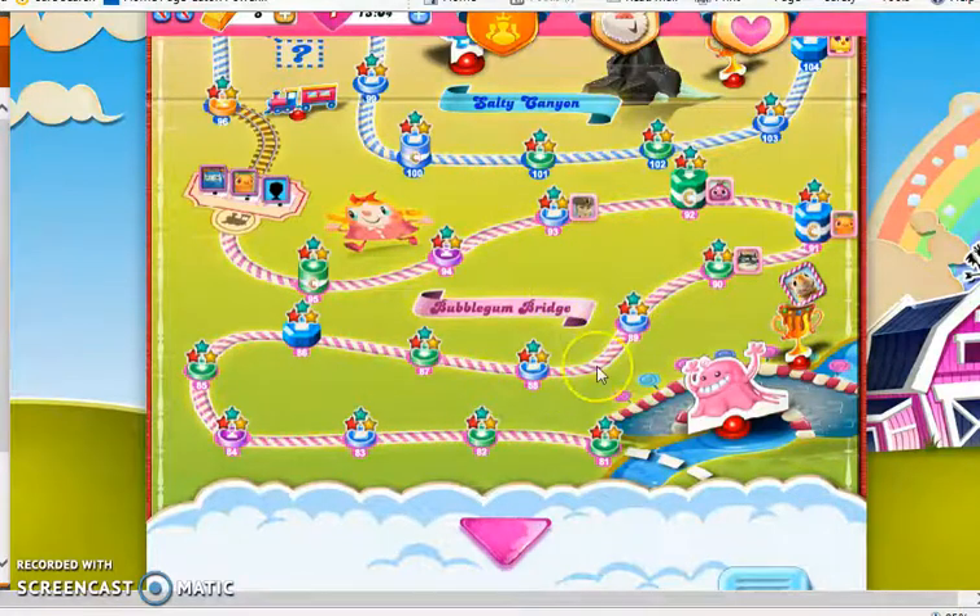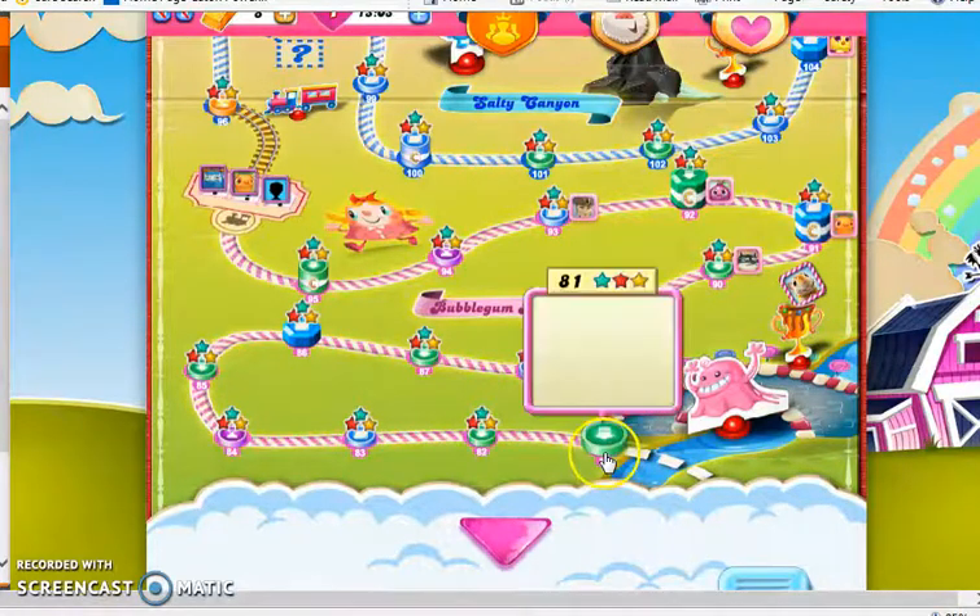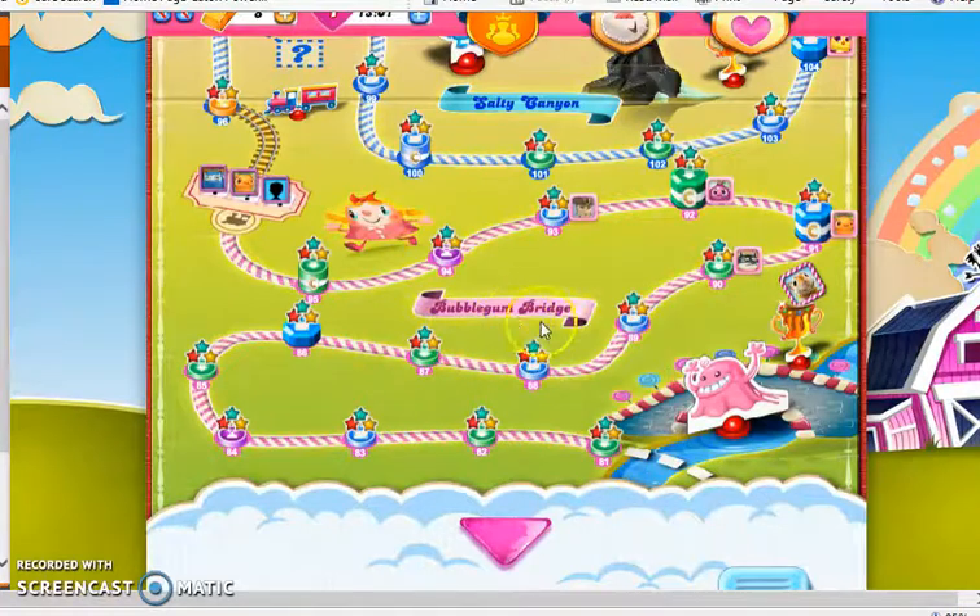World 2 started all the way back at level 81 in the episode Bubblegum Bridge, where we were introduced to Licorice Twirls. They were blockers that are quite easy to remove — you can even switch them with other candies — but they will block the effects of any specials, like Striped Candies, that you try and set off. So a Striped Candy will remove one Licorice Twirl, then be stopped and won't have any effect on the rest of the candies past it in that row or column.